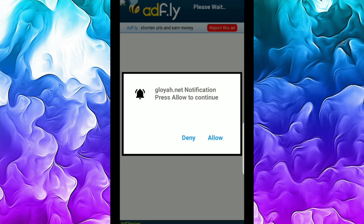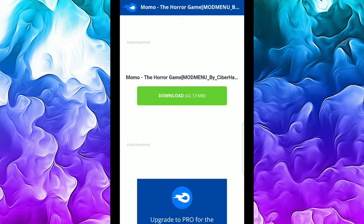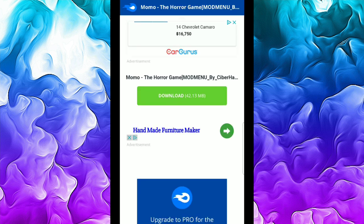First thing you're going to do is click the link down below and it should take you to this AdFly page. You're going to deny any pop-ups, then just wait five seconds and skip the ad. Once you skip the ad, it should redirect you to this page — just hit the purple link, then hit download and the game mod menu APK should start downloading.